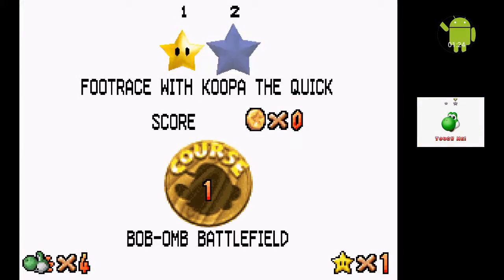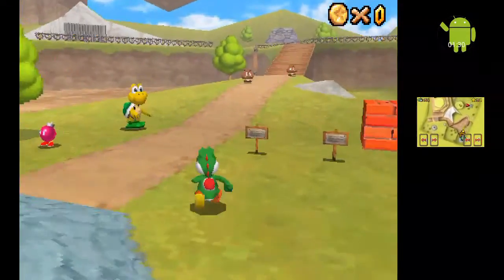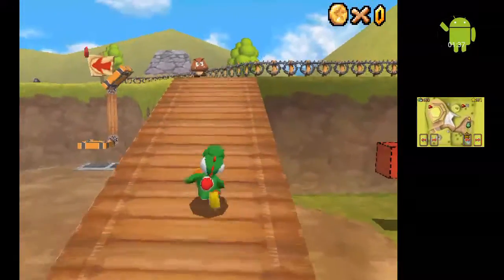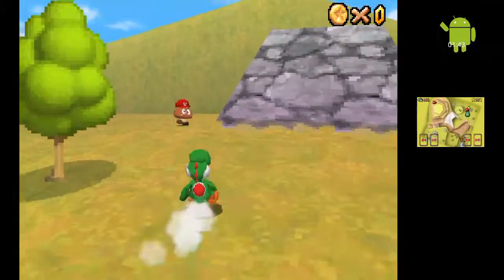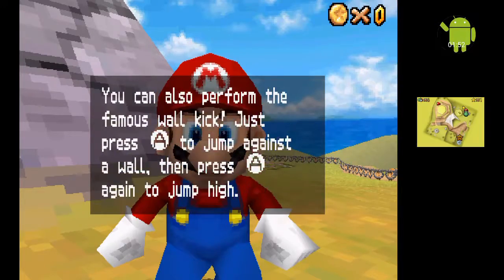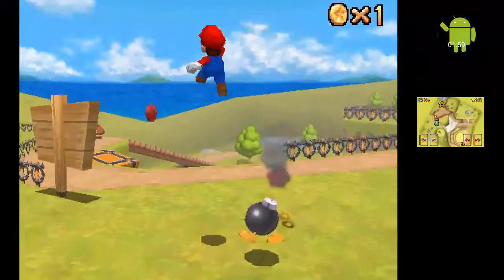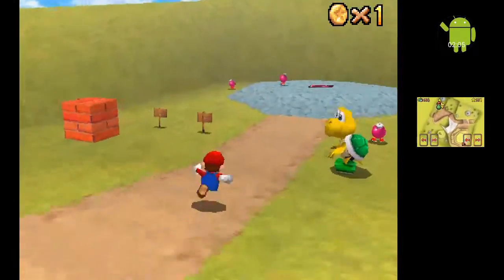I think the next one's Koopa the Quick — yep, Koopa the Quick. So right now, if you talk to him he'll send you out. He's not wasting me. If you didn't know, you can put on the Mario hat, and somehow with just the hat he becomes fudge Mario, but if you hit him it'll lack the power of the hammer Mario.